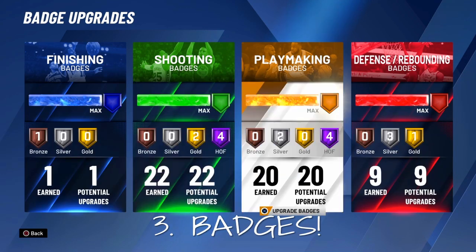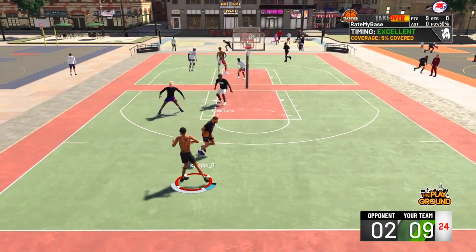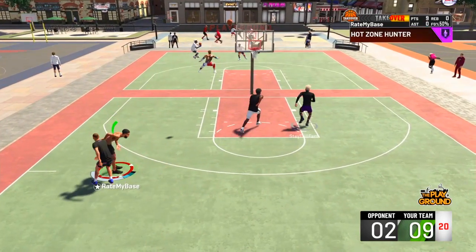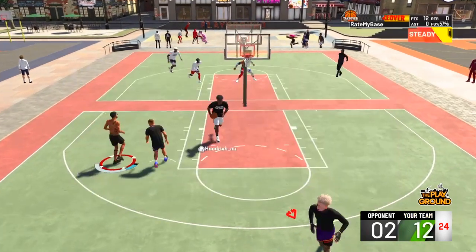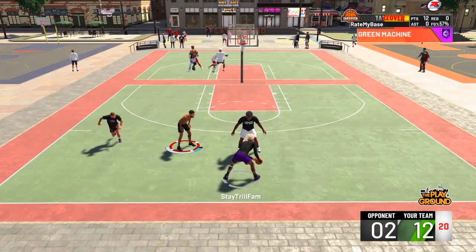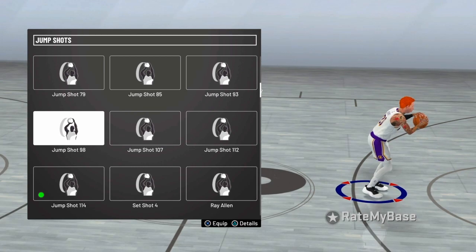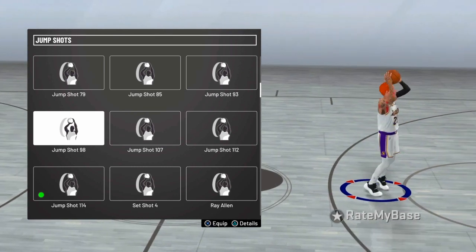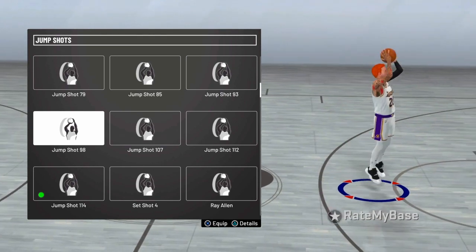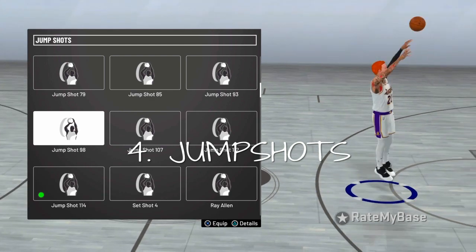I cannot stress this tip enough — badges. Grind the badges out in MyCareer. Do not come to the park with no badges and expect to dominate everybody. At this point in the game everybody has badges. If you don't have badges, go get them in MyCareer. Don't come to the park trying to get them — you're gonna get dominated.